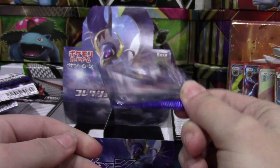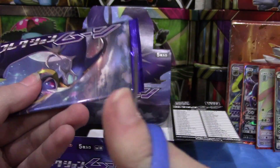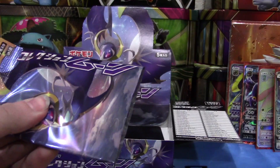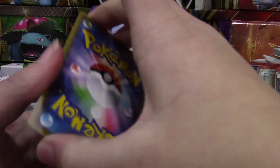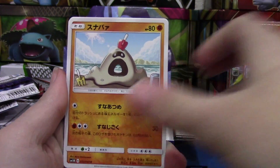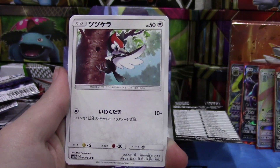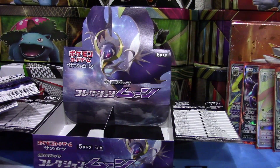Here's our last pack, guys. We need some luck — no stuffed animal to give us luck so we're just going to have to make our own. Final pack, last chance for some magic. We have an Alolan Raticate, Sandcastle, Pincer, Pikipek, and Team Skull Grunt to finish things out.